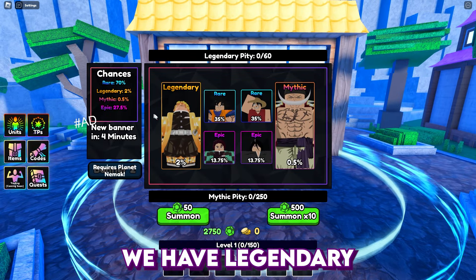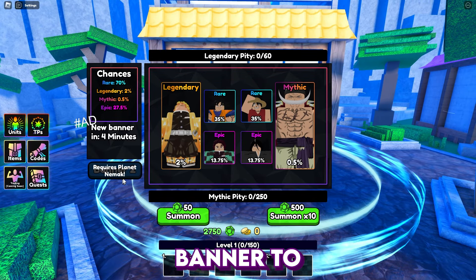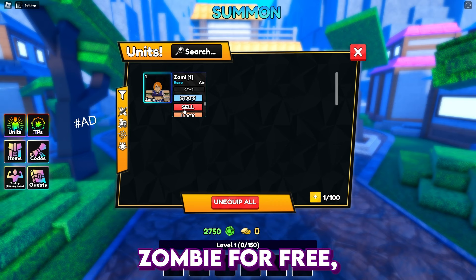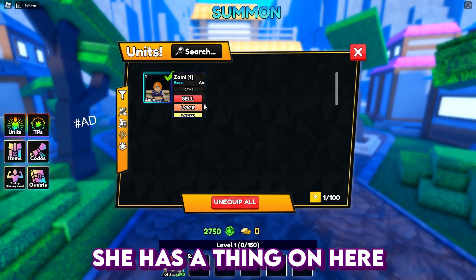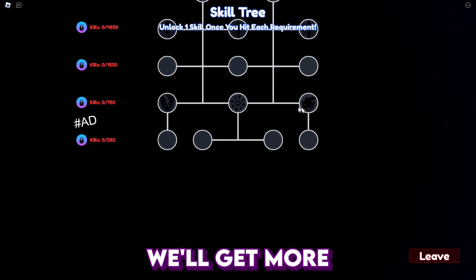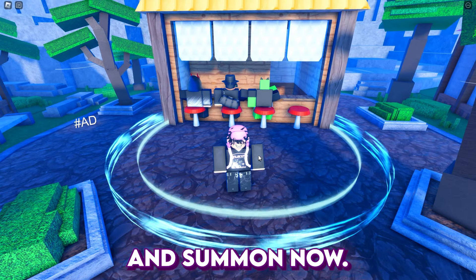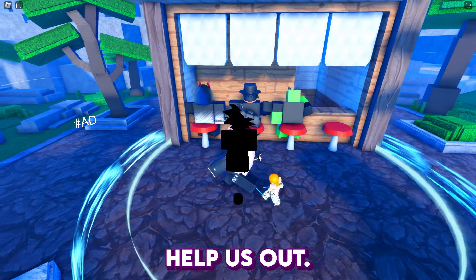On the banner we have legendary, two rares, epic, and mythic - the usual setup. Banner two I want to unlock but we're just gonna go for the first five units. I did also get Zami for free which is pretty cool. She has a skill tree which actually looks sick. Let's go ahead and summon now. We got an epic - that should help us out.